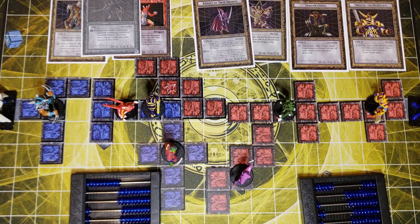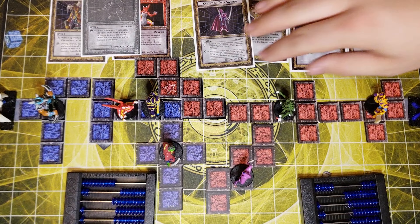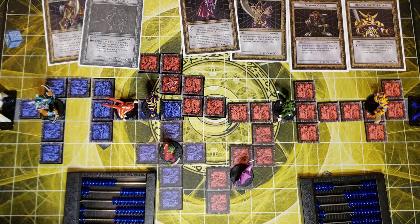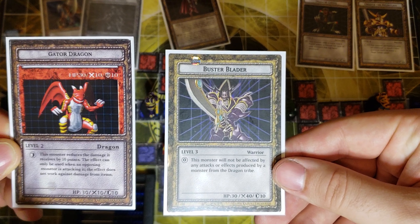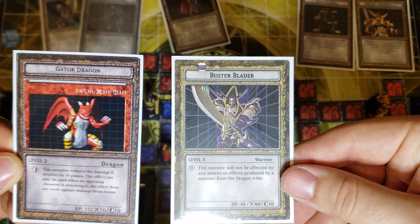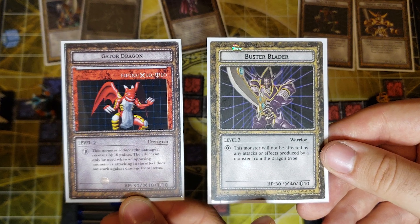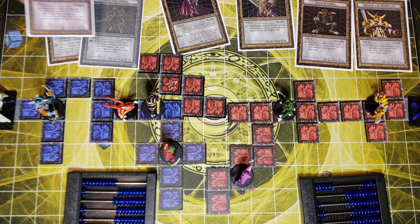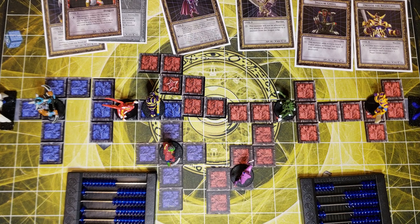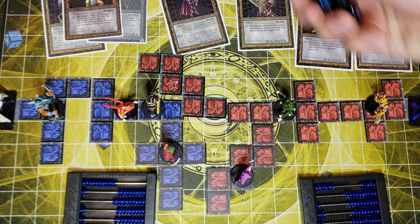Finally some attack crests! I get two attack crests, no space for movements, and one summon crest which does nothing for me. Let me explain how attacking and defending works. Right now I'm in range to attack your Buster Blader. My Gator Dragon has an attack of 10, and your Buster Blader has a defense of 10 — but without a defense crest your defense is zero. So when I declare an attack and use one attack crest, your monster takes 10 damage: 30 minus 10 equals 20 HP left.